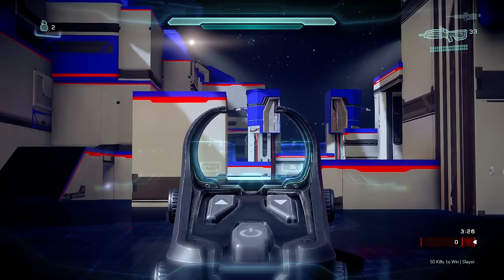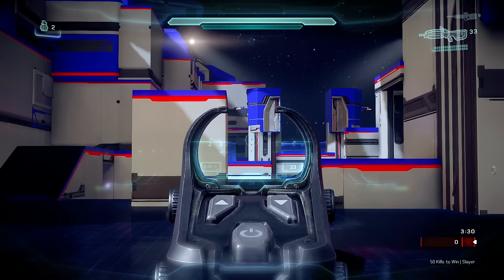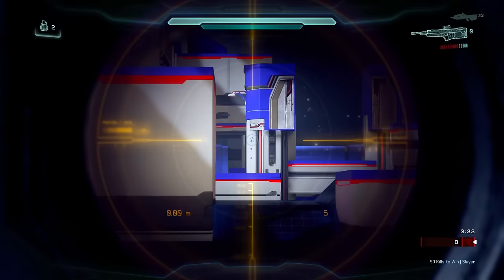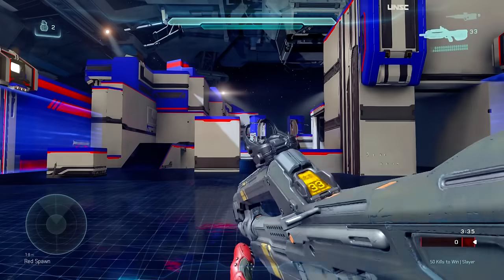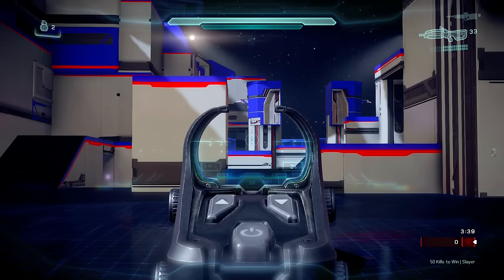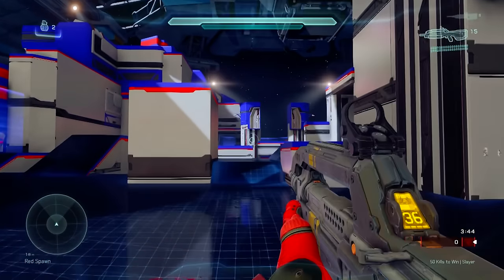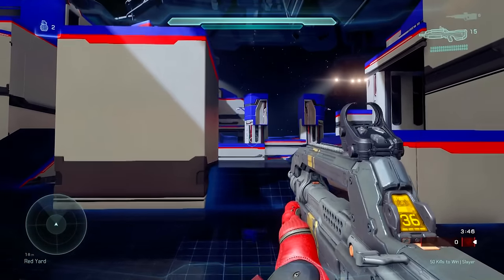With the Battle Rifle at long range standing up ADS, you can see a pretty significant amount of kick. But with the Battle Rifle, if you crouch and shoot, you can get just as accurate a shot as you would with the DMR — just by crouching. There's a little bit of a skill gap there, but you can see the difference between the two.